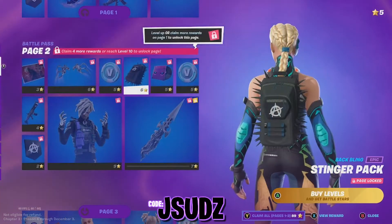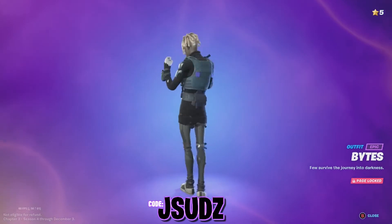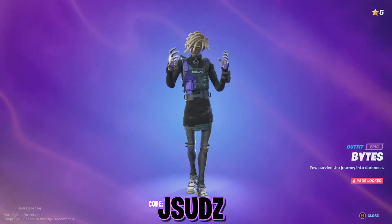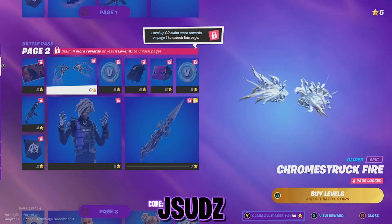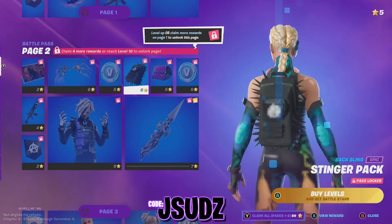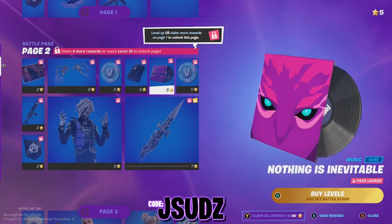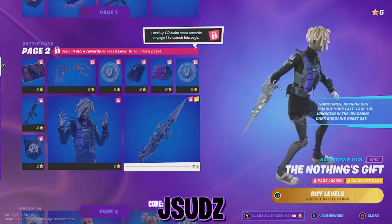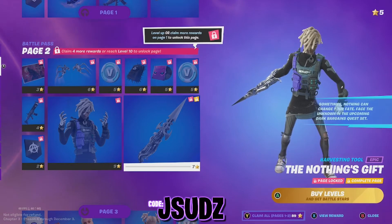On this page then guys, we have got ourselves Bites, which also looks like another very cool skin. I do love purple, so that is a very nice skin. On this page we also get another wrap, a loading screen, we also get the Chrome Struck Fire Glider — that is pretty epic. Also some V-Bucks, another back bling, a little bit of music — 'Nothing is Inevitable' — some more V-Bucks of course, and a harvesting tool. That is a very nice harvesting tool. I think this one you can only use with that skin, but that's okay because it looks pretty epic.